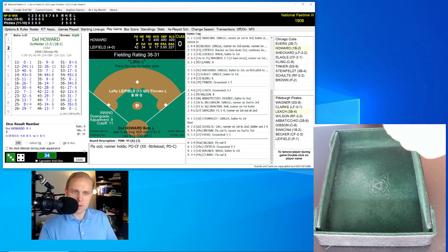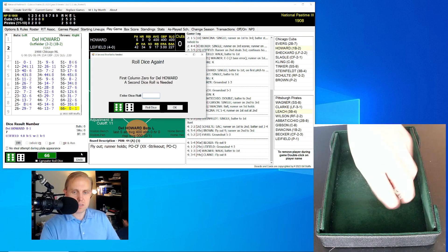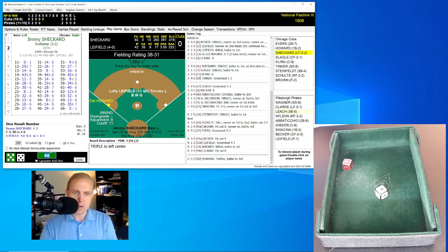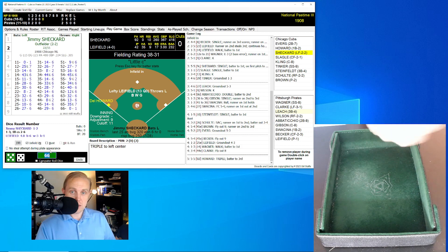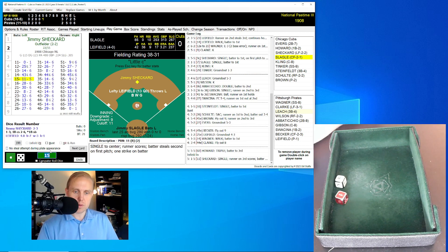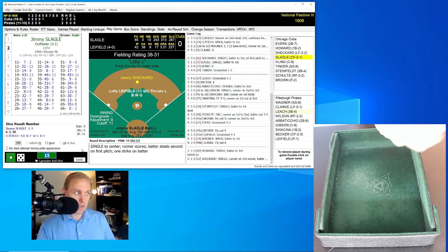Del Howard leads off for the Cubs — he was definitely not starting this game, and the Cubs offense has sputtered since he came in. But he rolls a 66 for a zero, second roll a 55 for a two — big triple to left center, Howard winds up on third. That brings up Jimmy Sheckard — infield comes in, Sheckard swings away, he has 10 RBIs so far. Rolls a 15 for an 11 — make that 11 RBIs, single to center. Sheckard then steals second with Slagle up, nobody out, runner on second. The Cubs are knocking on the door — 3-2 Chicago.